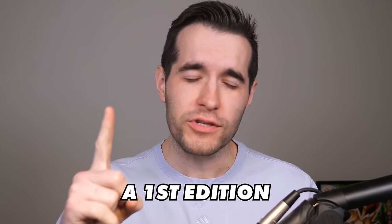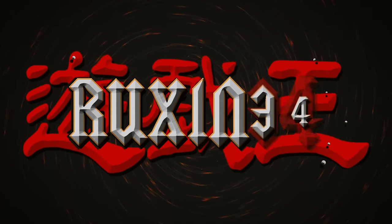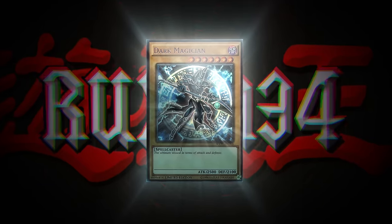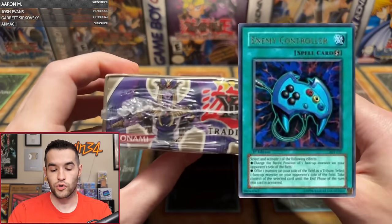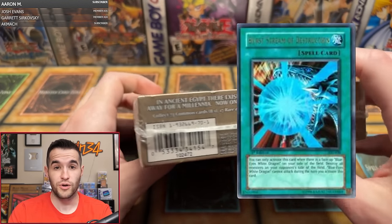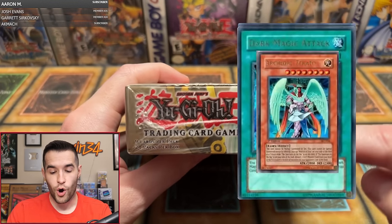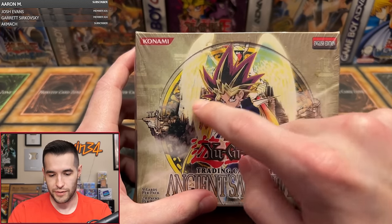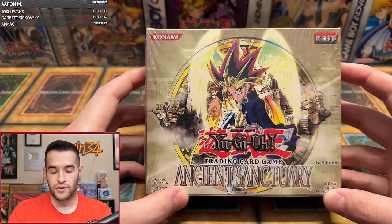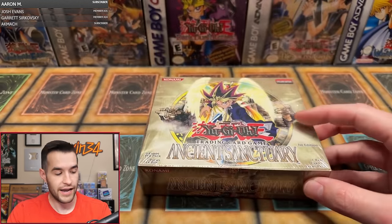In today's video, we're opening a first edition Ancient Sanctuary Vintage Yu-Gi-Oh! Box. Inside, we could pull Enemy Controller First Edition, Burst Stream of Destruction, Dark Magic Attack, Archlord Zerato Cover Card — the wings are very awesome — there's Secret Rare Mazera DeVille, we're hoping we get that today. Let's crack open this box, here we go.